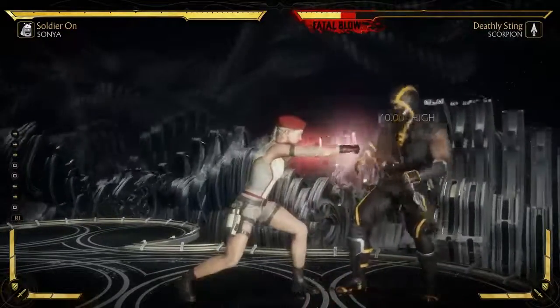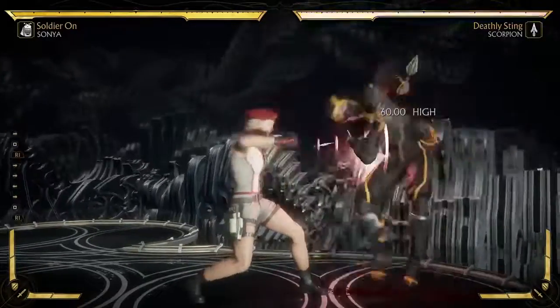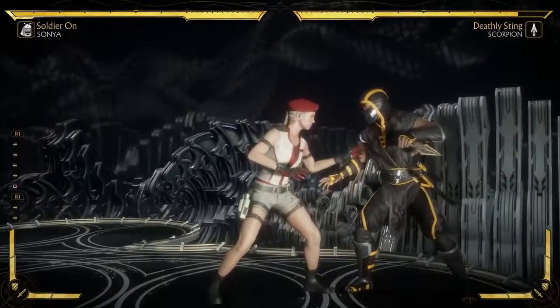These next combos are gonna require you to dash cancel to do this. All you've got to do is amplify your underring, hold down the trigger, and then dash forward — just go into practice mode and practice it. I promise you you'll get it down.